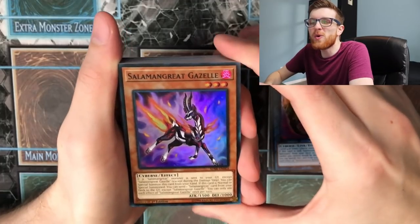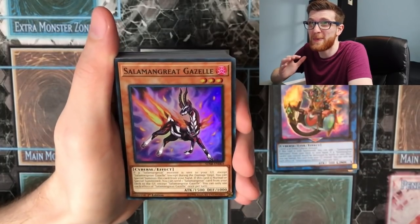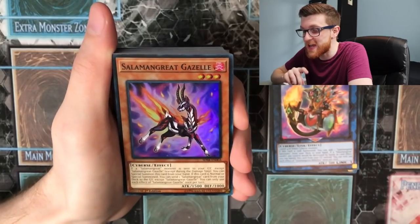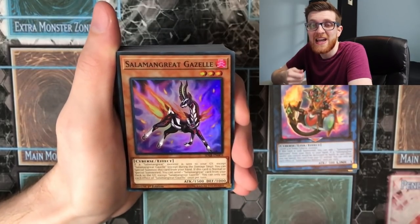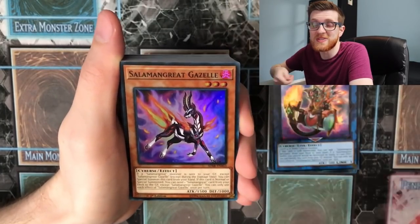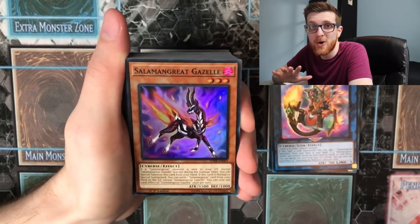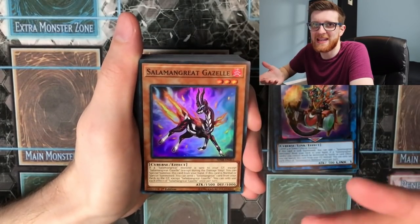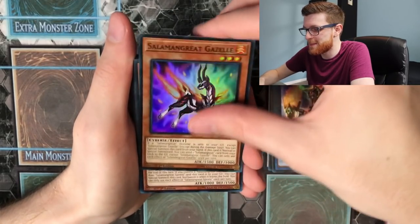Salamangreat Gazelle is kind of like Zodiac Raptier for a lot of reasons. When it's summoned, you basically send a Salamangreat card to your graveyard, similar to Raptier. It has a secondary effect: if a Salamangreat monster is sent to the graveyard except another copy of Gazelle, you can special summon Gazelle from your hand. You can use both effects in the same turn, so you can send a card, special summon Gazelle, and then send another Salamangreat card. The end of the combo usually returns Gazelle to your hand, making your advantage engines essentially free.